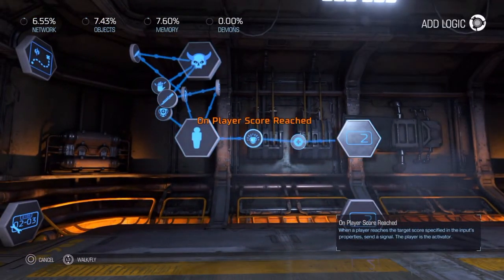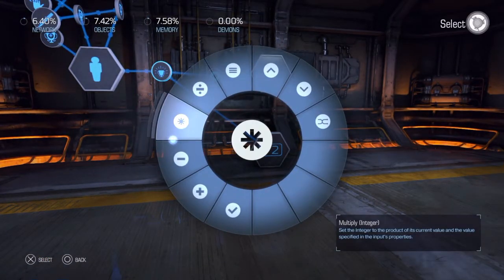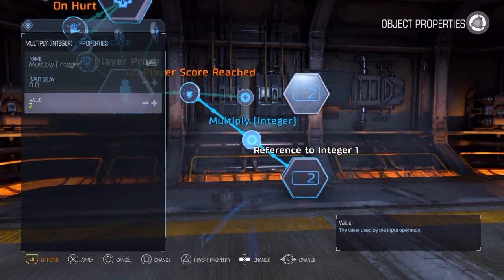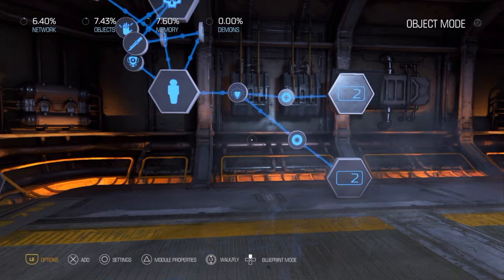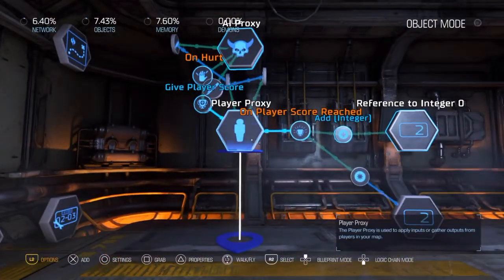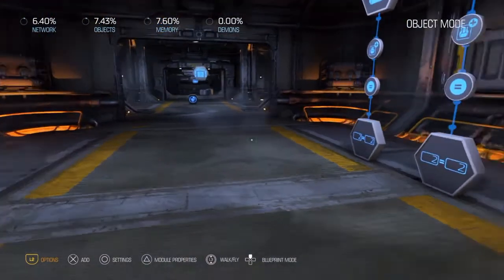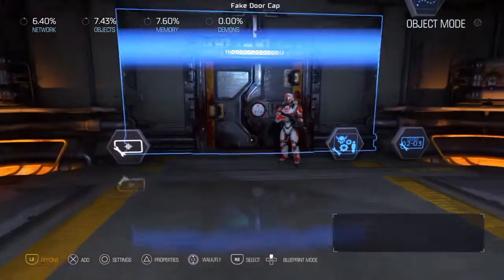To make leveling progressively harder, link this on player score reached event back to your level cap and multiply it by 2 each time we reach the cap. You can multiply by anything you want to make it harder or easier. In this case we go from 100 points to 200, to 400, to 800, and so on for every level increase — all based on the score we get from killing demons. That is how we set up the actual leveling system.